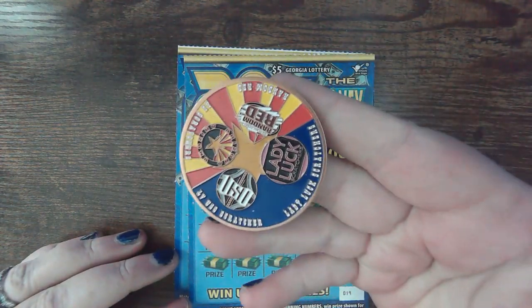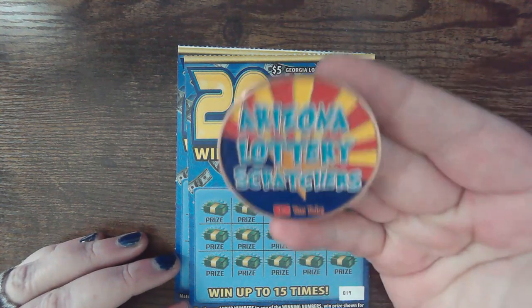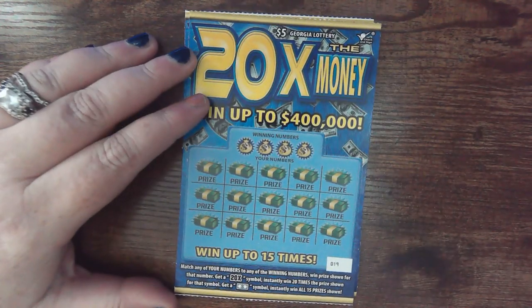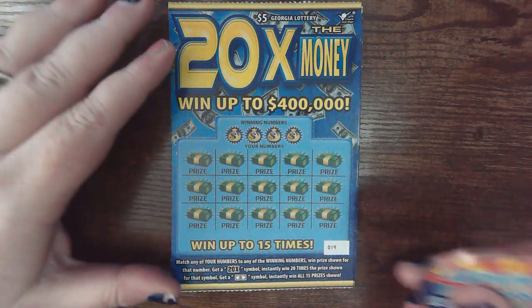Scratchin' with Uso's coin — well, it is the Arizona Scratchers, but it has done awesome for me the last two sessions, so we are going to keep it going. On this ticket, we are looking for 20 times and a float note to win it all. Let's see what we can do.